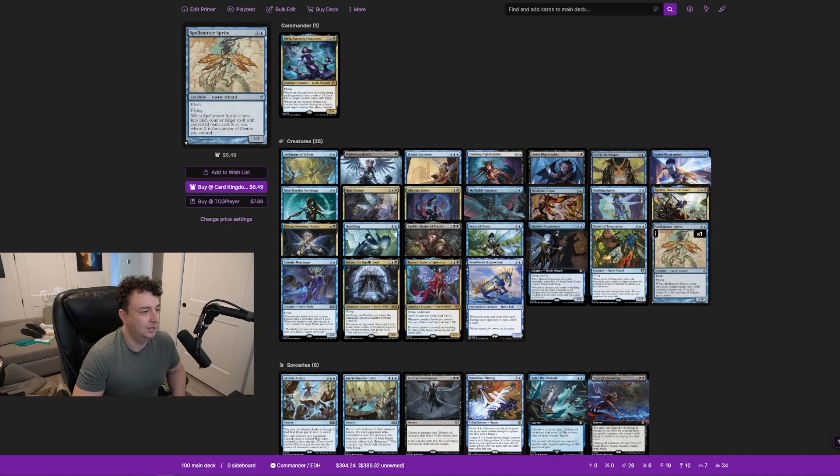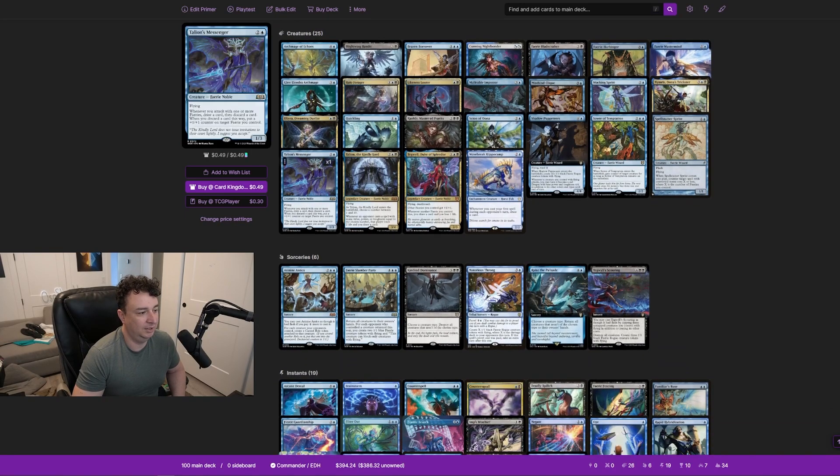Spellstutter Sprite counters target spell with mana value X or less, where X is the number of fairies you control — and you will have a lot of fairies. Talion's Messenger is a 1/3 with flying: whenever you attack with one or more fairies, you loot, and when you discard a card you put a +1/+1 counter on target fairy. Talion, the Kindly Lord is a 3/4 with flying. When it enters, choose a number between 1 and 10.